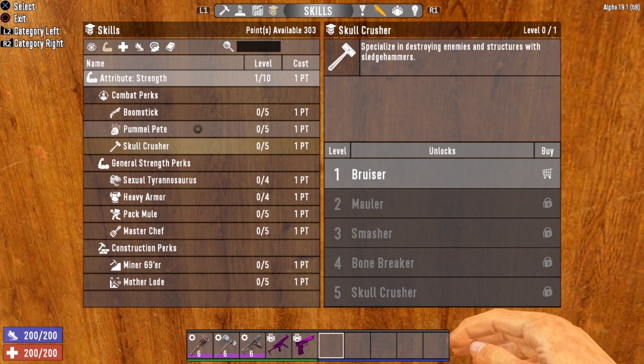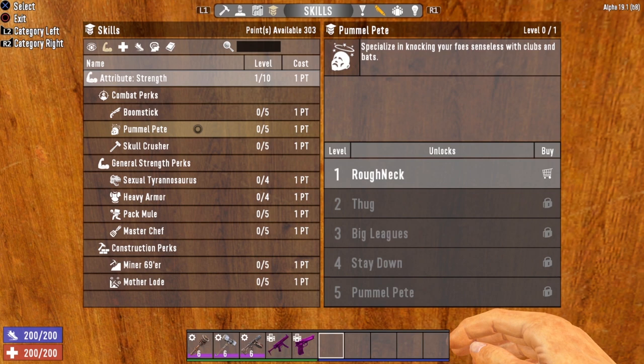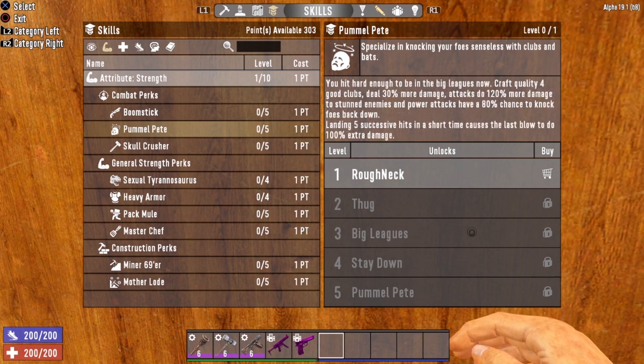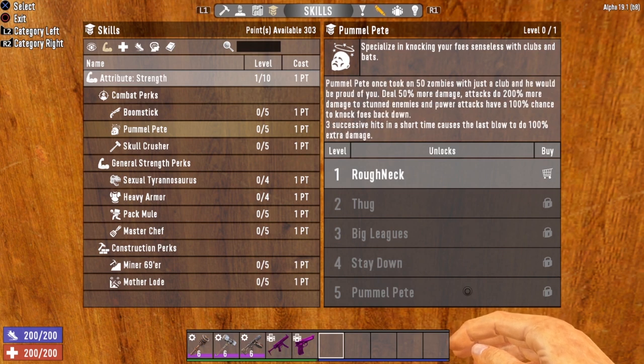For melee, you could choose Pummel Pete or Skull Crusher — I don't think it's necessary to do both, just choose one or the other. My favorite is the club. The steel club is one of the best weapons in Seven Days to Die, so for this build we're going to concentrate on Pummel Pete. Each level of Pummel Pete increases your damage with clubs, increases damage to stunned enemies, and increases your chance to knock foes back down with power attacks. At level three you gain a bonus: five successive hits in a short time causes the last blow to do 100% extra damage. Max it at level five and you'll deal 50% more damage, 200% more damage to stunned enemies, power attacks have a 100% chance to knock foes back down, and every three successive hits you do double damage.